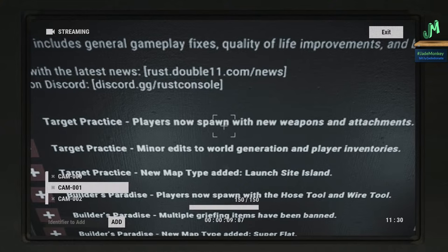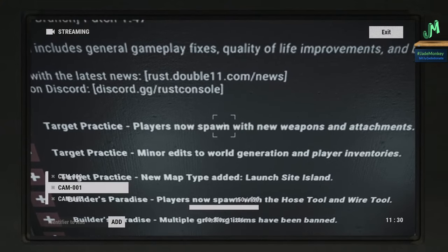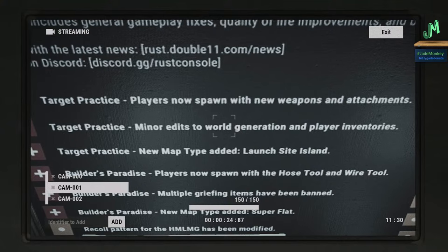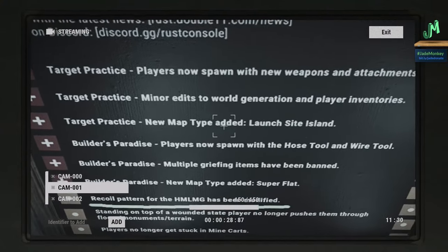Target Practice got an adjustment — players now spawn with new weapons and attachments, which is a great place to try out all the new stuff and see some of that recoil, though the wait times are crazy. We also have minor edits to world generation and player inventories in Target Practice.